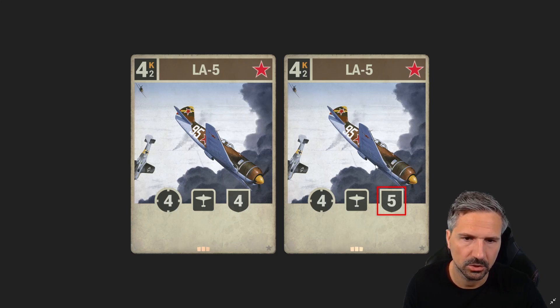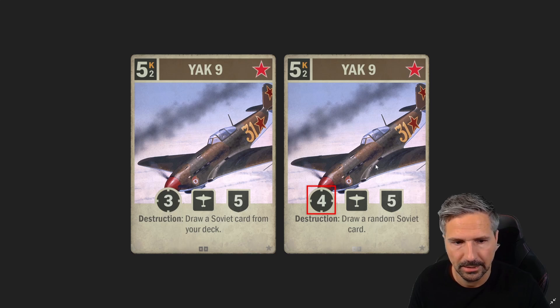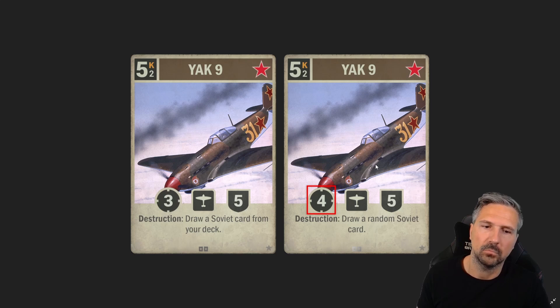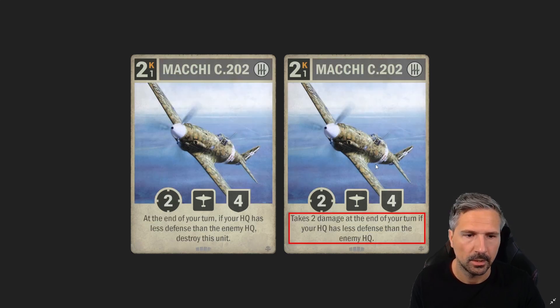The LA5 is getting one more health — probably just aiming to finally make Soviet air viable. It won't change a lot but we'll take it. The YAK9 is also getting plus one attack. Comparing it with the Black Widow it now has the same stats for the same cost but with a destruction effect. I remember a time when YAK9 was really popular in the meta, but I don't think this change will bring it back.